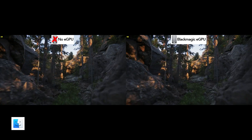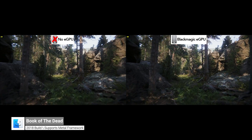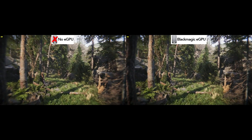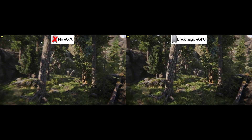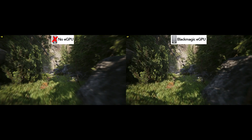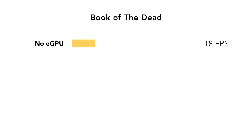Our last game is Book of the Dead. Book of the Dead is a free interactive demo by Unity, which can be used to demonstrate Unity Engine's new scriptable render pipeline and to benchmark how capable your Mac is for playing high-end games. Without the eGPU, Book of the Dead is unplayable at 18 frames per second. But with the eGPU connected, it is completely playable at 45 to 50 frames per second — which isn't amazing, but this is one of, if not the most demanding applications you can run on a Mac today.